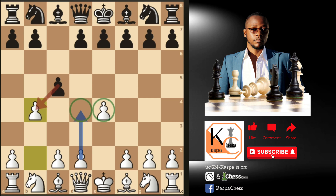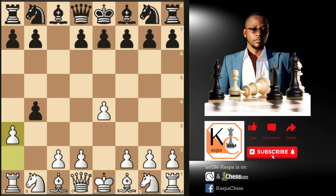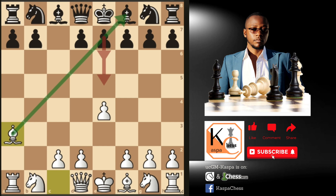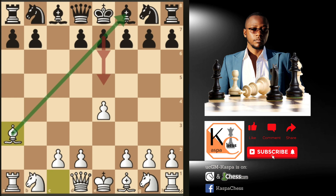The common response by Black is to take on b4, after which we play a3. The idea is to get rid of this pawn completely. In most cases you'll see Black taking on a3 as well, which we want to see. Even though you can take back with the knight or the rook, I recommend taking with the bishop. The idea is to keep an eye on the a3-f8 diagonal — if Black pushes his e-pawn, we are going to take the bishop on f8, taking away Black's right to castle.